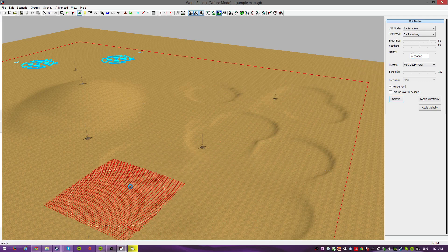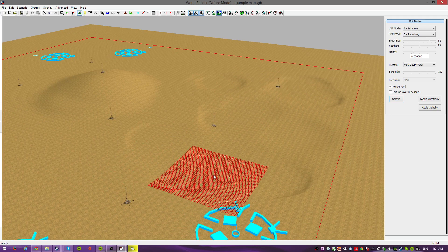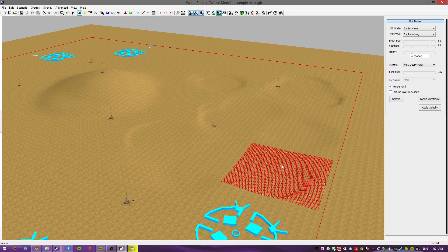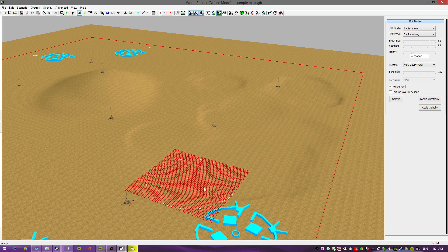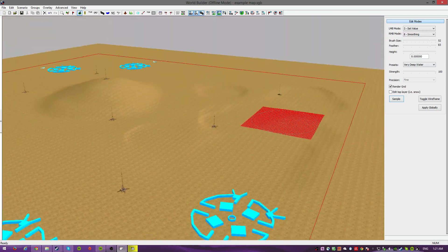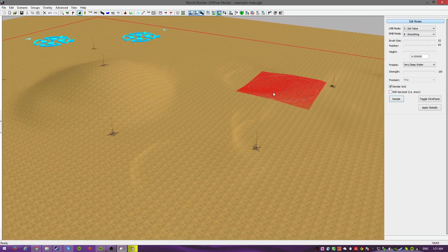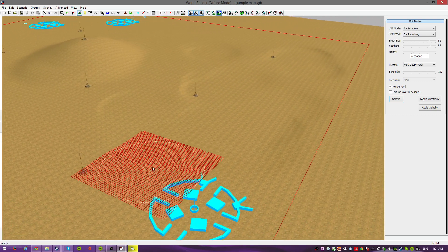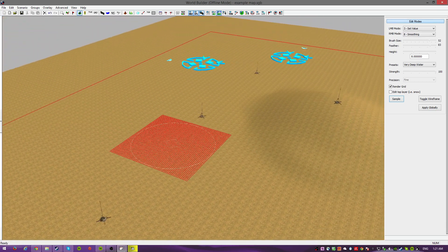Just even it out. See what I did? So now you have a little variation, and if you increase the feather size, that helps a lot too. Just do this a few times and you're going to have a sort of realistic-looking terrain. It doesn't look anything like a real map right now because you have nothing but flat stuff.